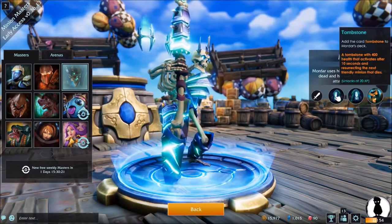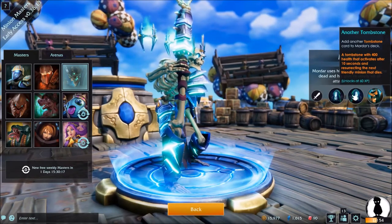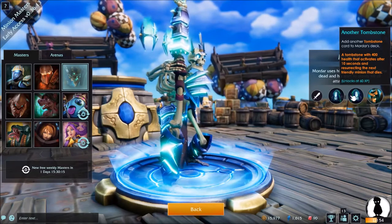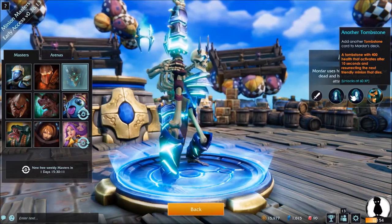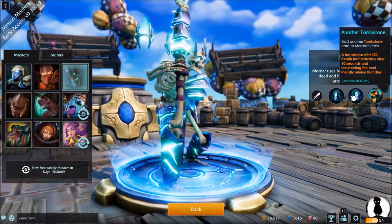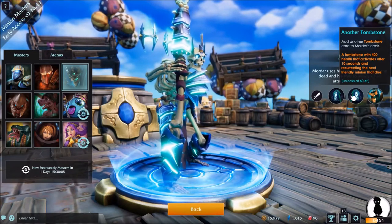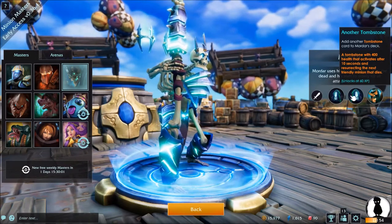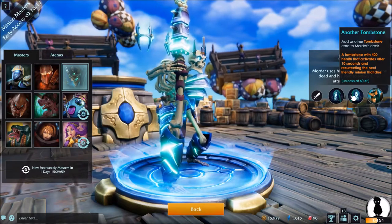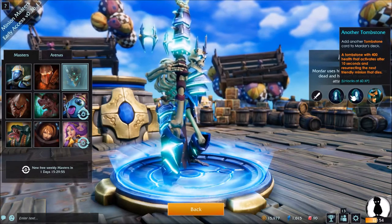As for talents, Mordar's first and second traits are the same — they both give you a tombstone. These are 0 mana cost buildings that resurrect the next friendly minion that dies after they activate. They have 400 health each and take 10 seconds to activate, and they can reward you with some insane value if you time their activation properly. Imagine getting multiple cleavers or colossuses for 0 mana — the value potential is insane.